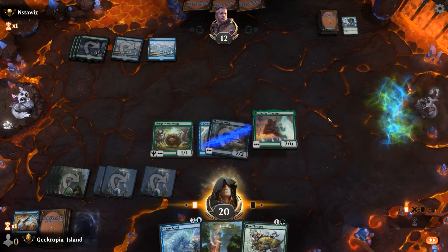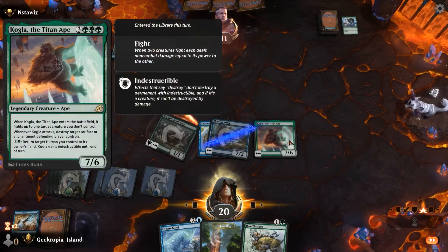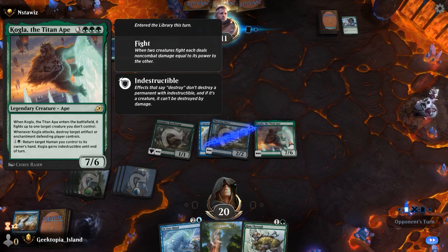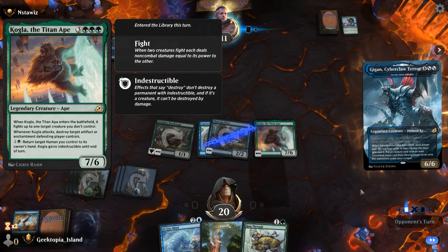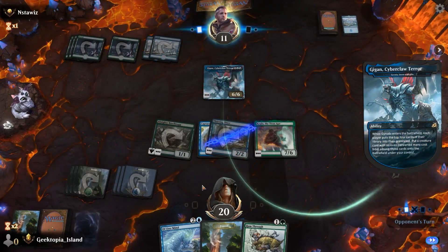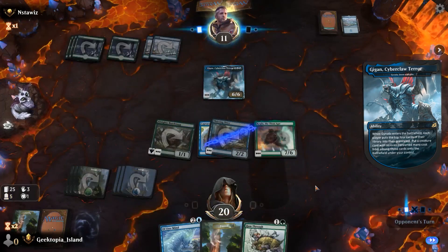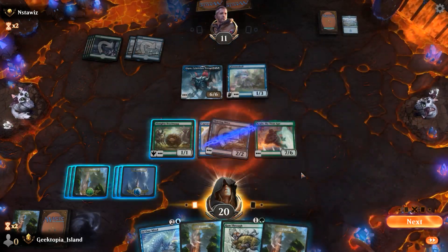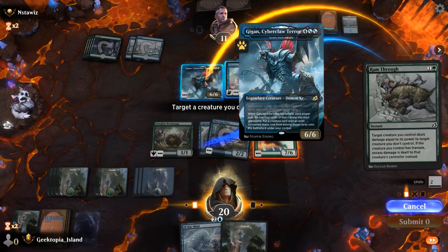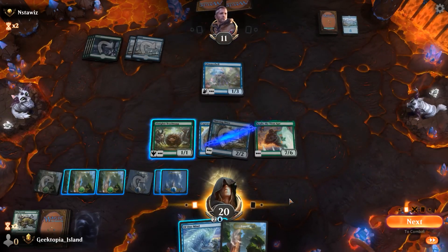I kind of just wasted that - I didn't even read it. I want to destroy that enchantment for sure. Hopefully you get nothing. I don't appreciate this situation. Ram Through - one of the strongest cards ever.